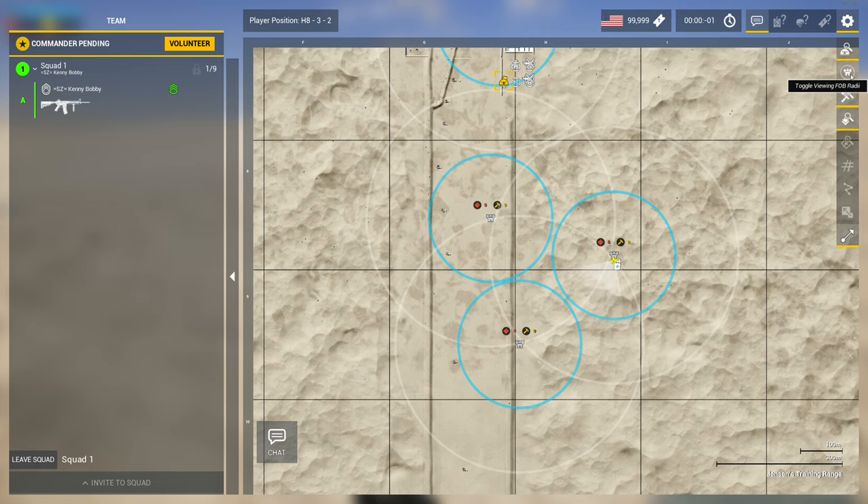The 150 meter build radius — the blue one — is the limit to which you can place any emplacement such as a HAB, ammo crate, sandbag, or MG bunker.